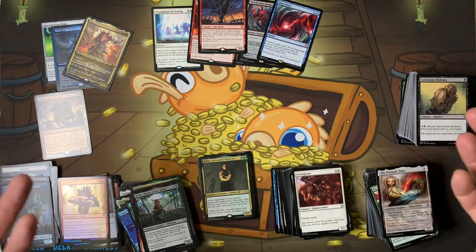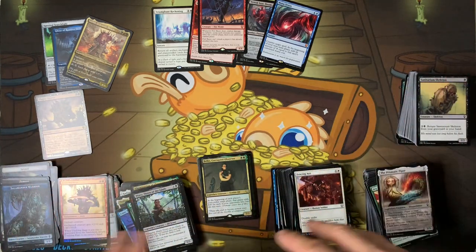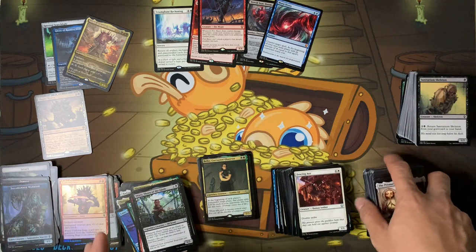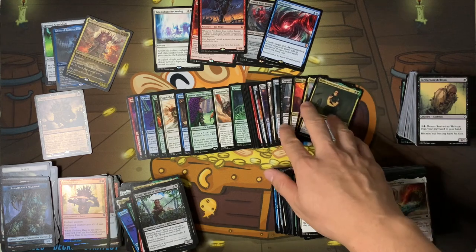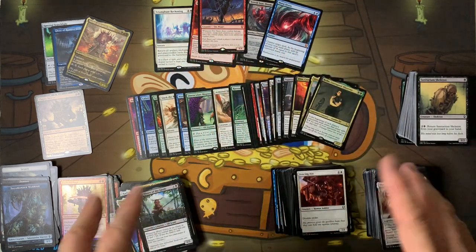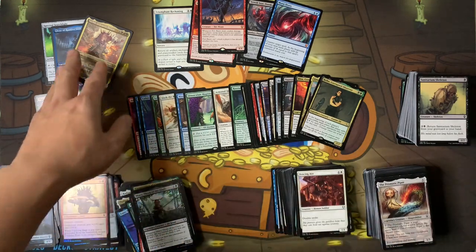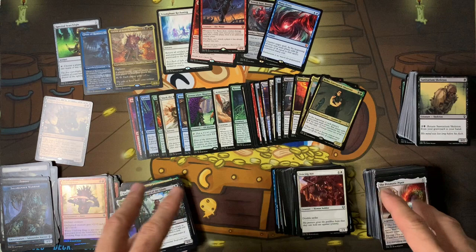Below I have the TCGPlayer affiliate link — if you want to click on that it doesn't cost you any money. Just click the link to help support the channel. I can't wait to make decks from these cards. Got my Mana Drain, got my Yurlok — I'll be mana-burning everybody to death with Spectral Searchlight. Can't wait to make the deck techs — tune in!